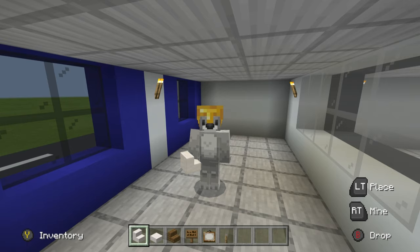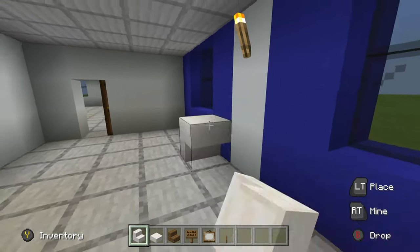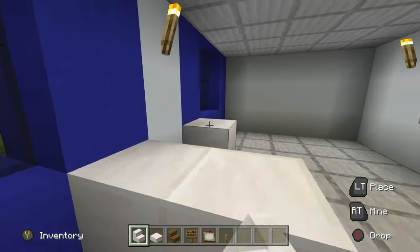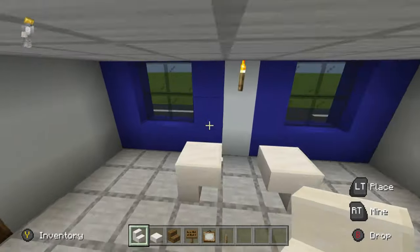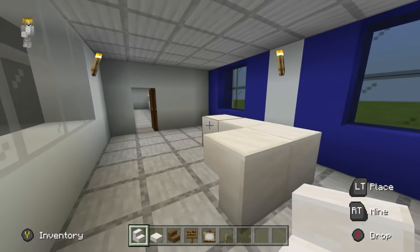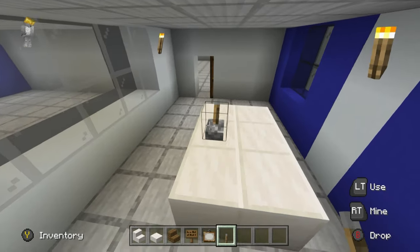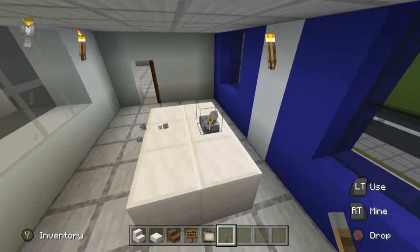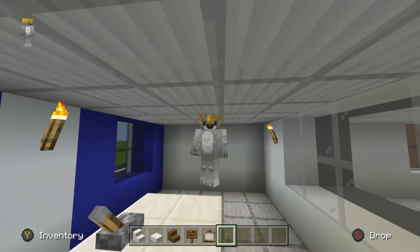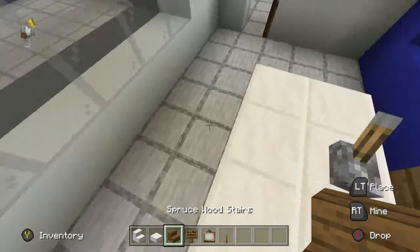This room is purposefully very simple — we don't want any distractions. This is where you question the suspects. First, make the table: place two upside-down quartz stairs extending outward from the bottoms of the two windows, quartz slabs in between, and upside-down quartz stairs on the ends. Double up all those blocks. Stick a lever in the middle of the table — on whichever side the prisoner would be sitting — like in crime shows where people get handcuffed to tables.